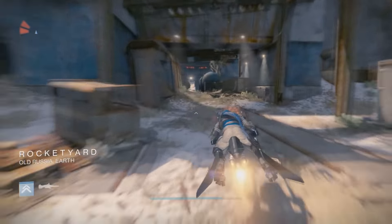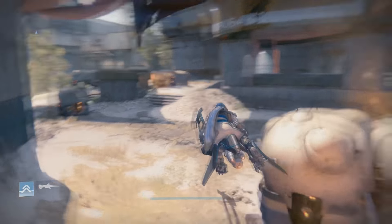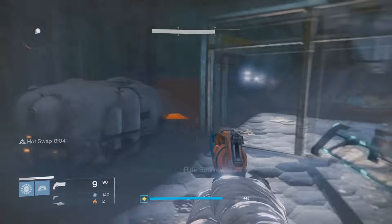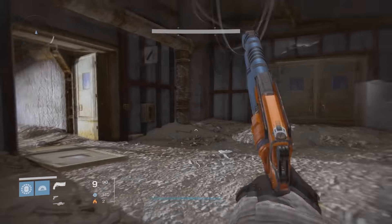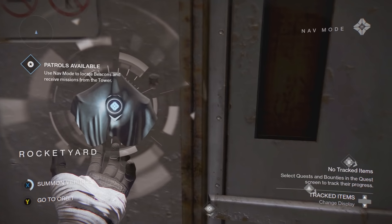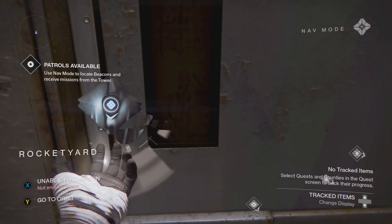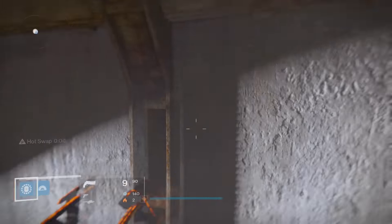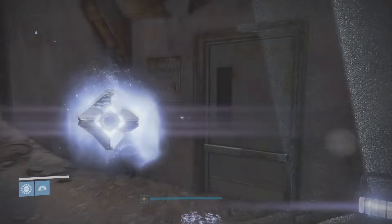All right, now once you're at the Rocket Yard, you simply want to come over here to the far right. A lot of you might know about this one because it was pretty popular, but if you don't, cool - this is a secret way to encounter a mini boss. Back in the day it was like a huge ordeal. So you want to get off your sparrow and come over here toward this door right here. What we want to do is face this way where it says we can summon our vehicle, and then face toward the door. Did they patch this? No worries, they might have patched that way, but I'll be back.